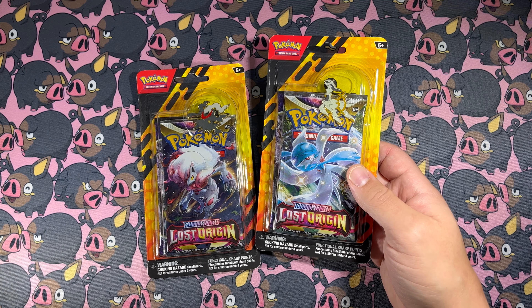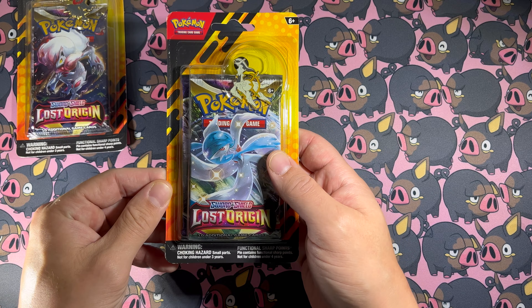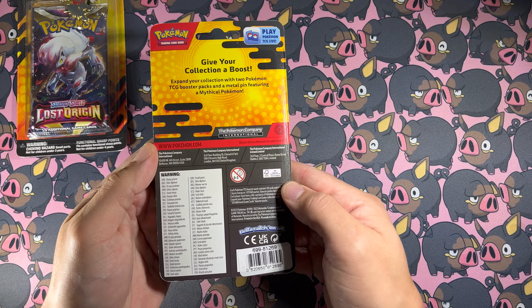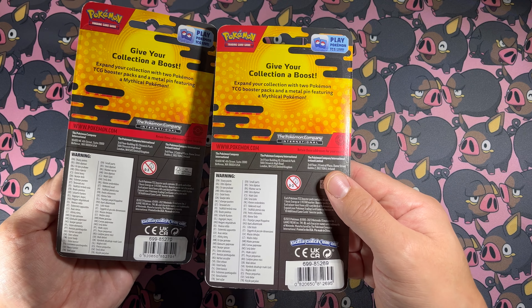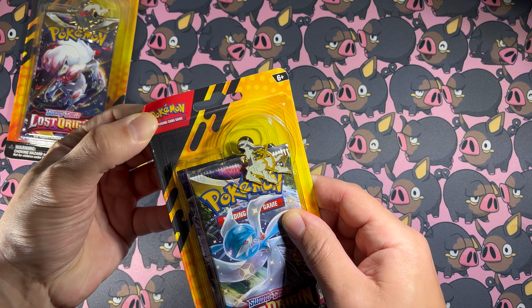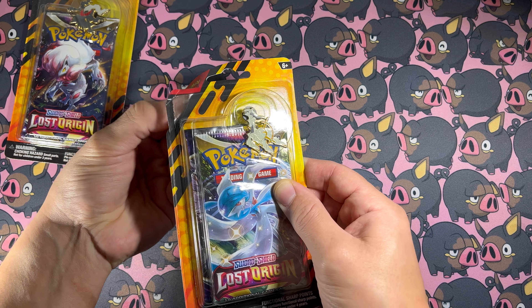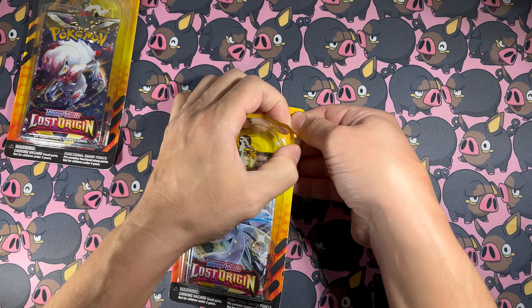Welcome to the Sinnoh Cartel. Friends, we have these two new pins from PokemonCenter.com. I was never a pin collector, but I somehow acquired a bunch of them, so now I am. We have a Darkrai and an Arceus pin. It looks like they both come with a Lost Origin and a Chilling Reign pack. So let's unbox these pins and open them up.